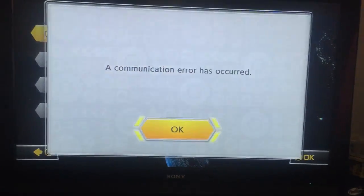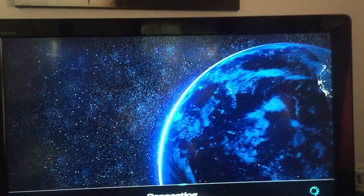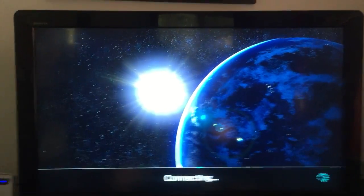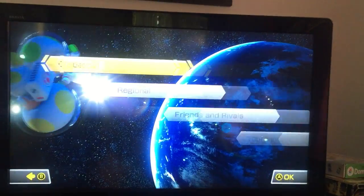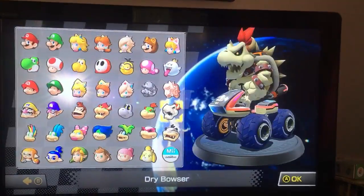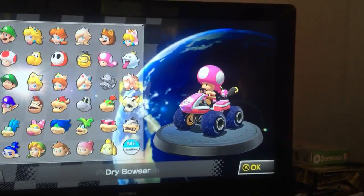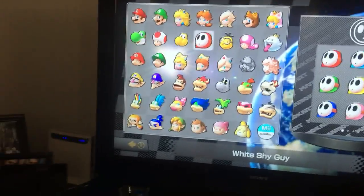Go back into Mario Kart 8, choose Online, then choose whichever option you want. Wait for it to connect and select your choice. That should sort it out.